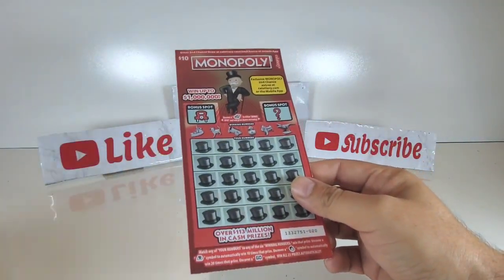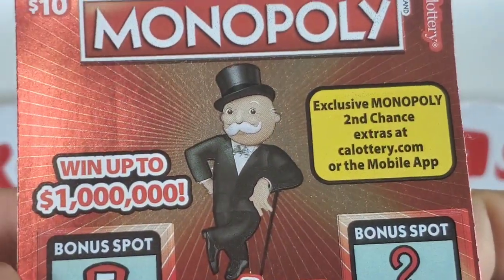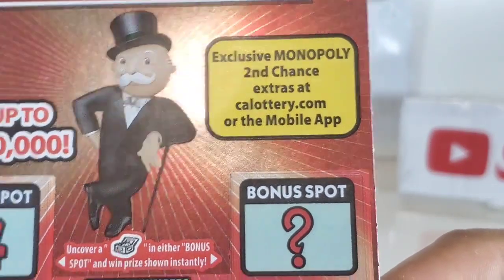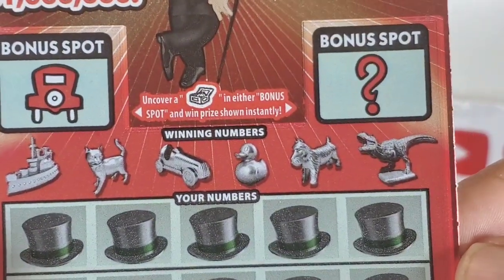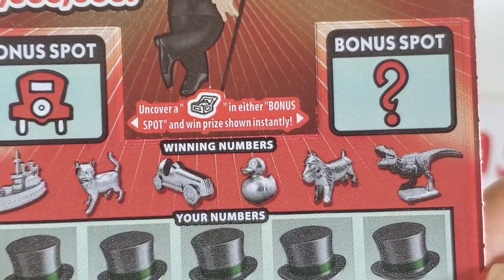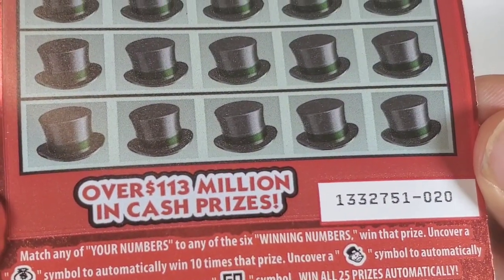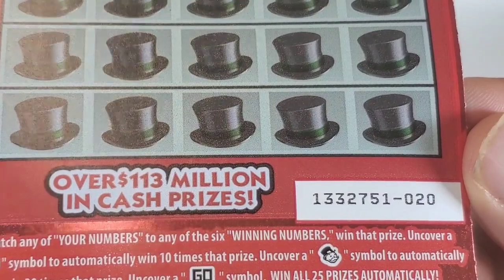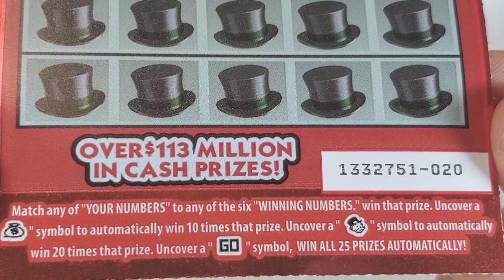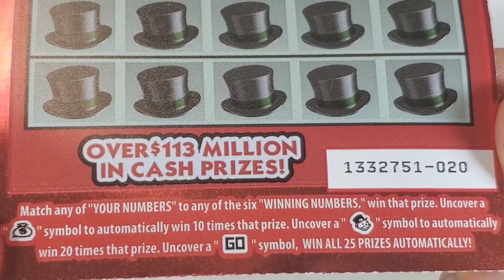Ten dollar Monopoly — win up to one million dollars. Exclusive Monopoly second chance extra at the lottery. We know that bonus spot — we have to uncover that box in either bonus spot and win the prize shown instantly. Winning number: match any of your numbers to any of the winning numbers to win that prize. Uncover the money symbol to automatically win ten times that prize.